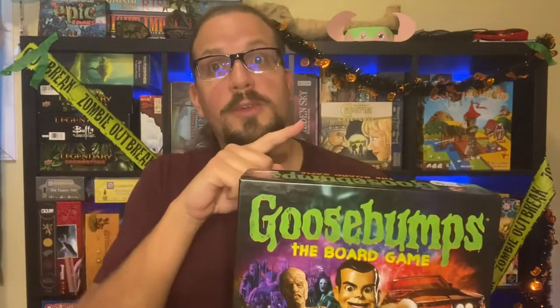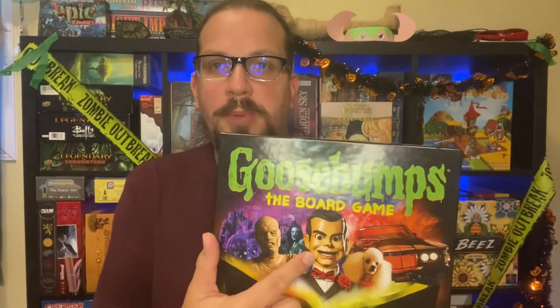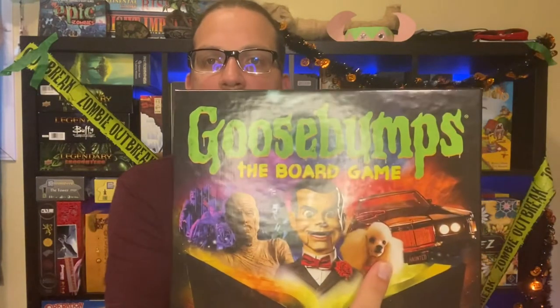It's for ages eight plus, two to six players, and it's family weight. Players take on the role of monsters from the movies, the TV show, or the books, whichever you're familiar with. On the cover you can see Slappy, there's the Mummy, and a poodle — a nice innocent looking poodle. It's very dangerous.